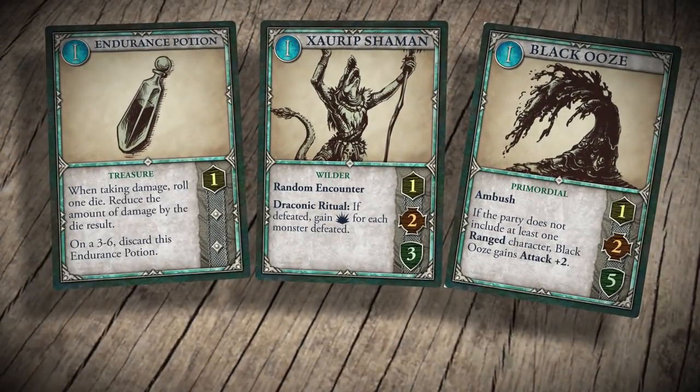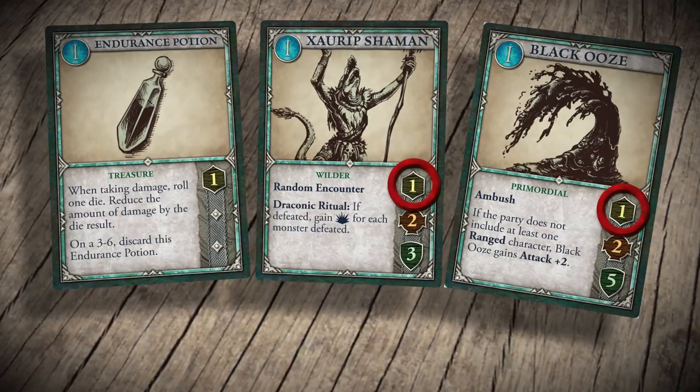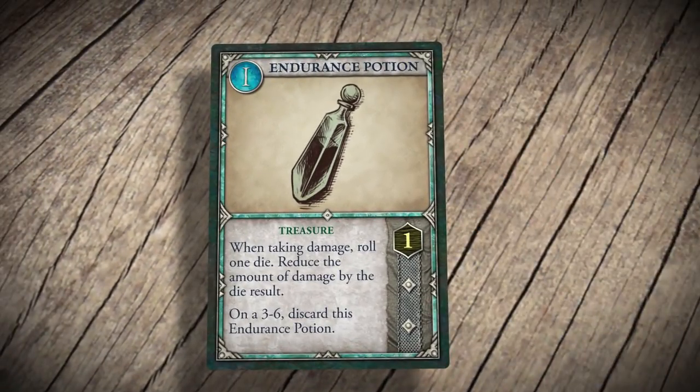Defeated monsters are placed in your trophy pile and are worth victory points at the end of the game. And if you defeat all of the monsters, you may pick up any treasure.